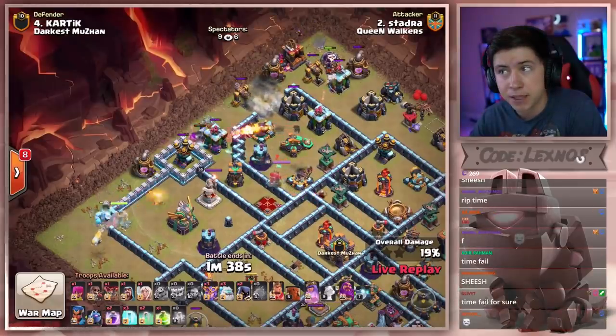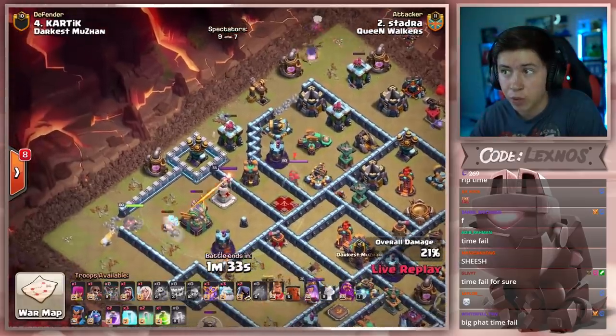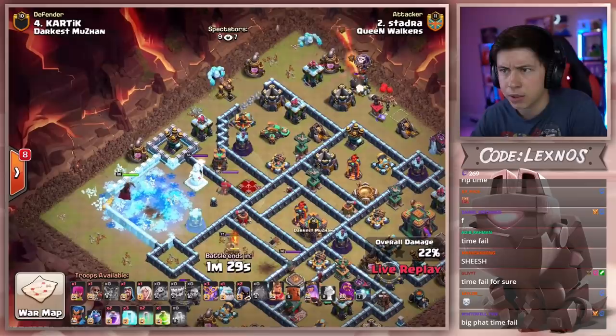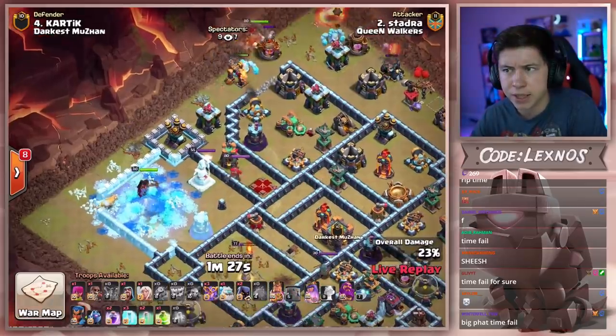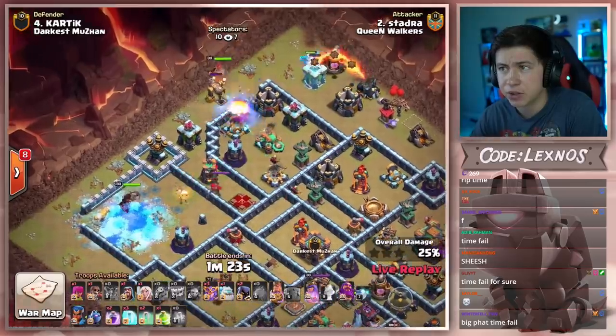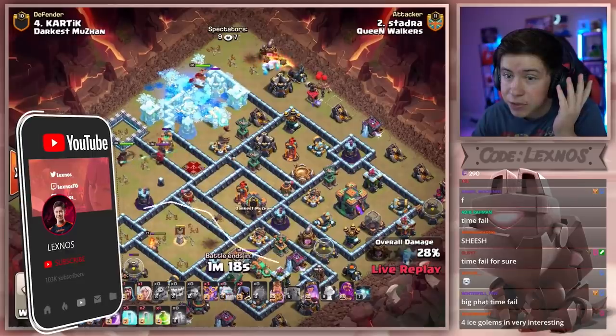Balloons to funnel the top side archer tower. Do they get it down? No, the archer tower stays up. We wall break up top as well, drops one more balloon but it goes to the mortar. Queen's going to clear that entire nine o'clock compartment, but I think she's going to die after that. Ice golem with the king up top. We're at a minute and twenty left on the clock and he hasn't even dropped a single super witch. What is he doing?